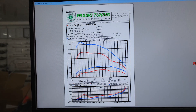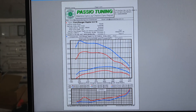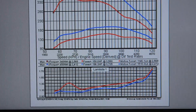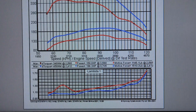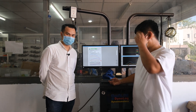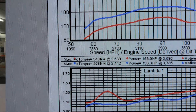Đây là kết quả đo dyno của đài Paceo ngày hôm nay. Đối với xe jean, mình đã có cái bô vô rồi nên số này cao hơn xe thường một chút. Đo tại bánh là 158 mã lực. Khi để ở mức chip công suất 0, tức là tắt chip đi, thì 158 mã lực và moment xoắn là 348 Nm đo tại bánh.